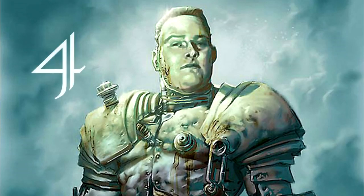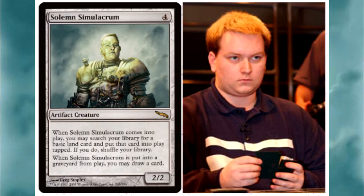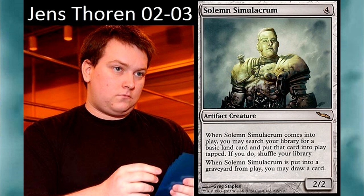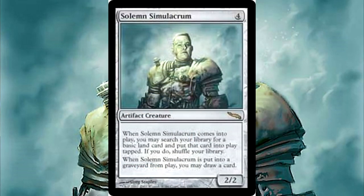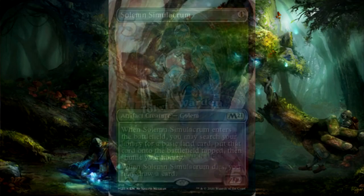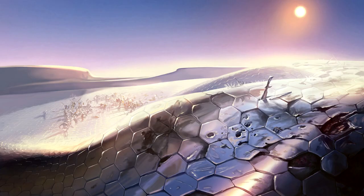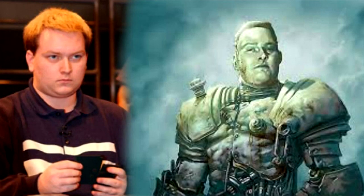For number four: Solemn Simulacrum. This card was designed by Jens Thorin after he won the Magic Invitationals in 2002. What made this card popular is because of its design — originally it was supposed to be a blue-green four-mana creature called Forest Folk. But Wizards was about to release Mirrodin, so why not turn it into an artifact colorless creature instead? And because of that decision, Solemn Simulacrum was born.